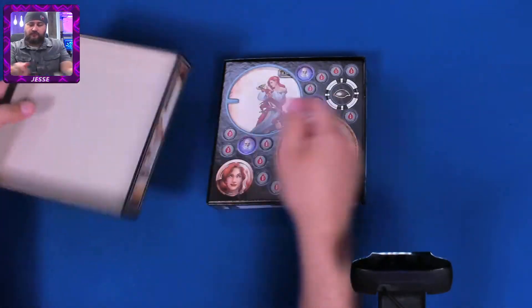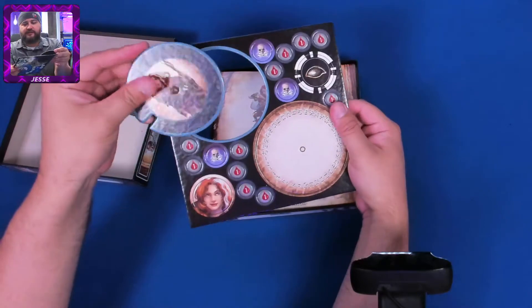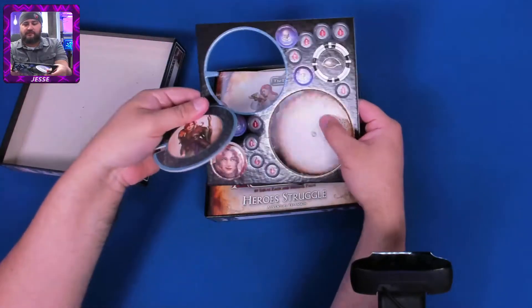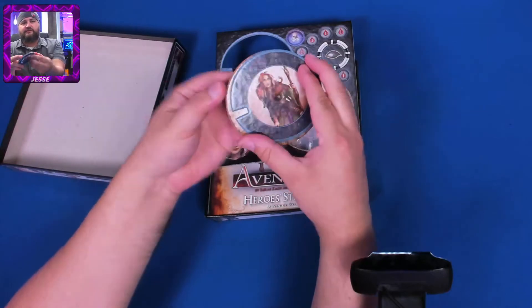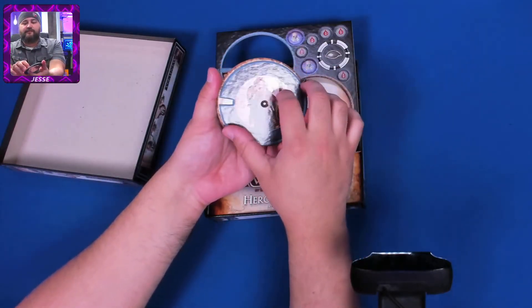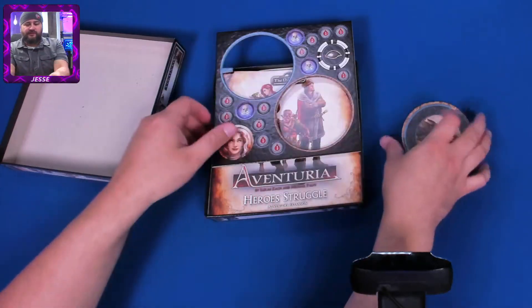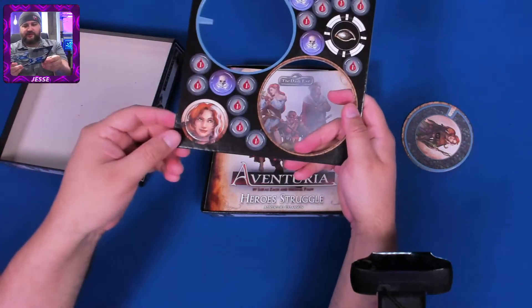It comes with a life meter. We've seen these life meters in another unboxing — these are pretty nice. There are spinners and sometimes they're double-sided; this one is not. It's a better way to keep track of your life than the cards that are provided. So I'm guessing this comes with a new adventure.